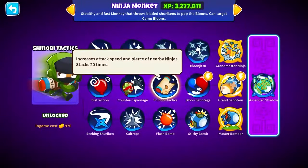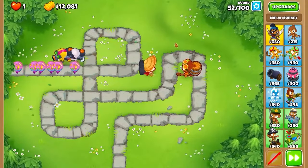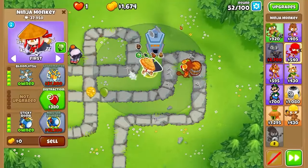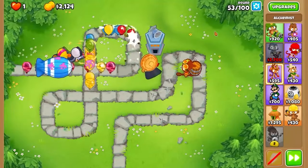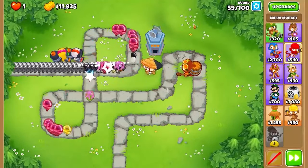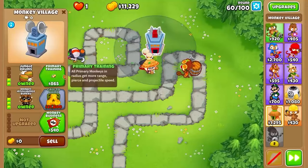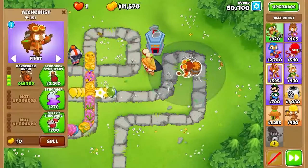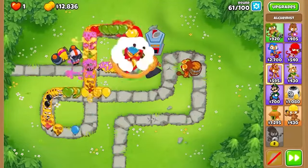I could do stronger simulant or the middle path, but nearby ninja support isn't what I need right now. So what we could do is drop an MIB. We've got a Monkey Village with radar scanner and an MIB — now this guy is able to pop all sorts of balloons. We can't sell the alchemist so he's just there for the ride. Lead camo — that's why we needed the MIB. Round 60 — I'm gonna do bigger radius and jungle drums so this guy attacks even faster. He took it out pretty well.